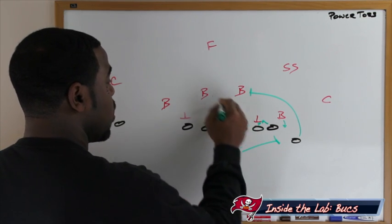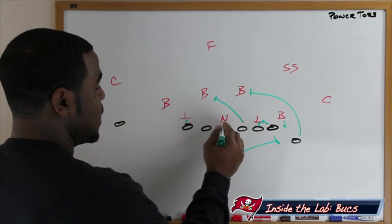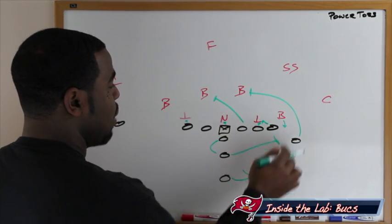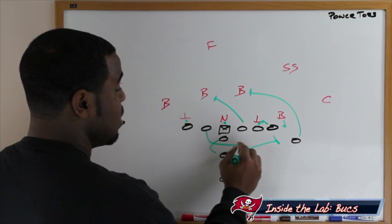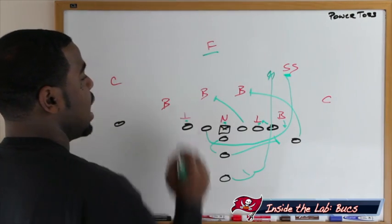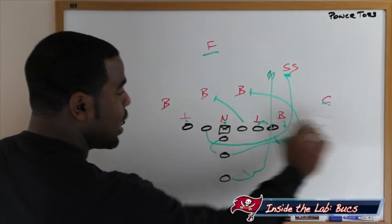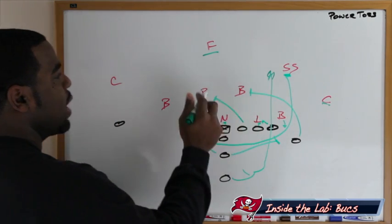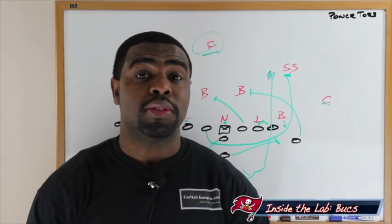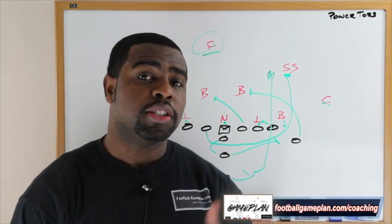The play-side guard works up to get the inside linebacker to the weak side. The backside tackle blocks the five technique and the center blocks the nose. The quarterback reverses out for a quick power toss, giving the running back an opportunity to read where he wants to go — but nine times out of ten he's going to follow his guard, who leads him up to take care of the strong safety. If Bobby Randy can make him miss, it could be a big play in the running game for Tampa Bay, and that's how they can knock off San Francisco. They have to be balanced and get the ground game going — if they can do it with this power toss, it could generate a huge play on the ground.